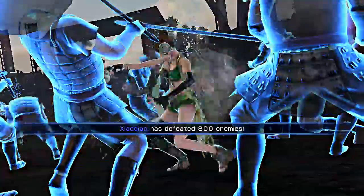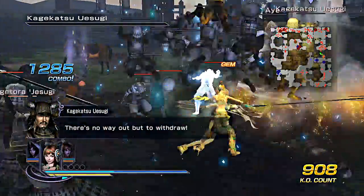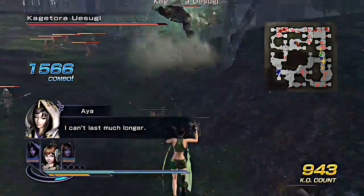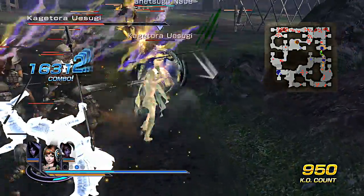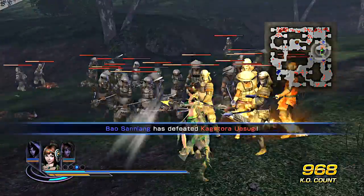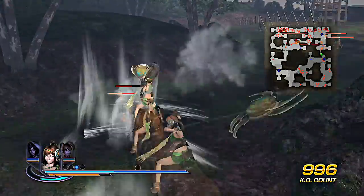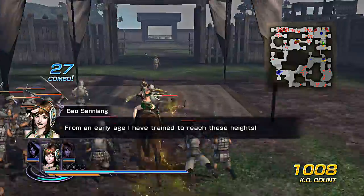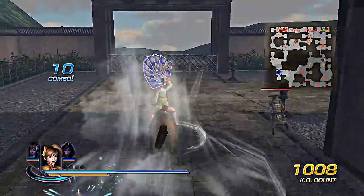I can't even see who I'm attacking. Damn, I got the wrong person — I keep walking right into that. I think he was trying to protect his officer. He didn't drop anything — I hate that. Sometimes they don't drop anything, which is kind of weird. Some officers die and just don't drop anything. It's not a glitch, it just happens for some reason — maybe he's just not programmed to drop anything.